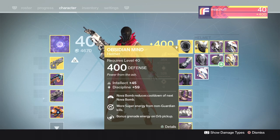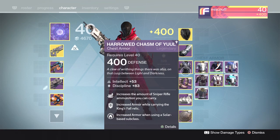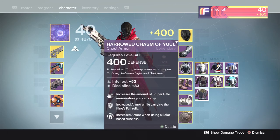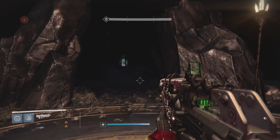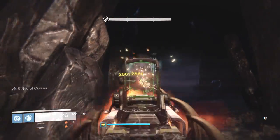The Obsidian Mind is going to help recharge my Super after I kill a whole ton of those Thrall. I also have a chest piece with extra Sniper ammo — you're going to want a nice Sniper once we get to the final area.